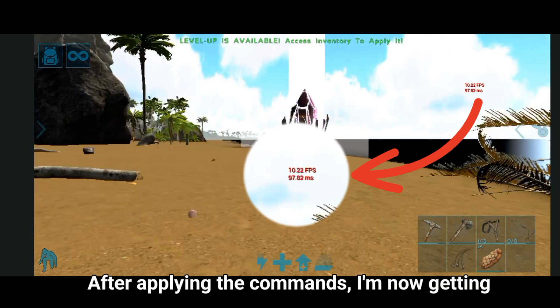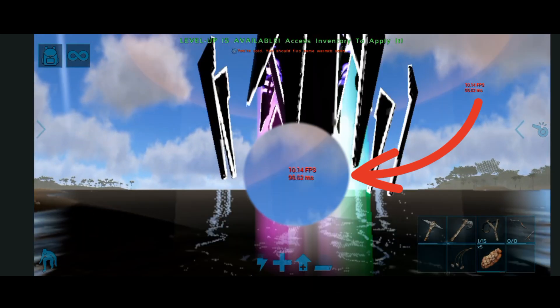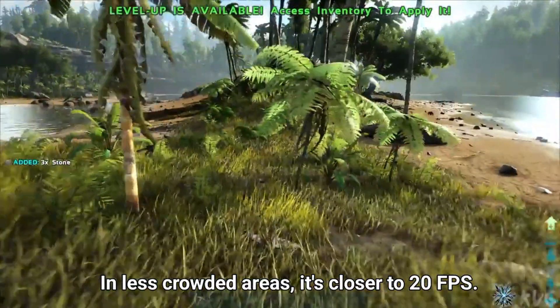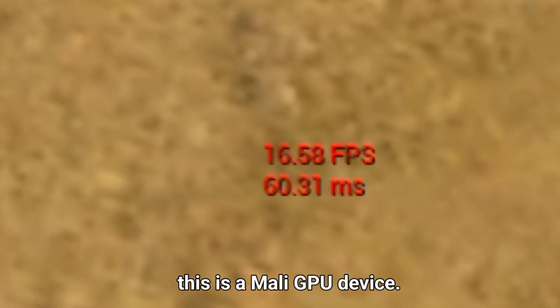After applying the commands, I'm now getting 10-20 FPS, which is a massive improvement from 3 FPS. In dense areas, the game runs at around 10 FPS. In less crowded areas, it's closer to 20 FPS. This is a big upgrade, especially considering this is a Mali GPU device.